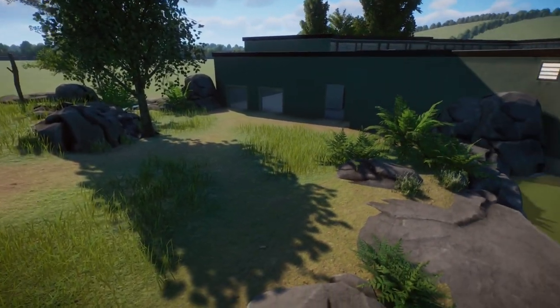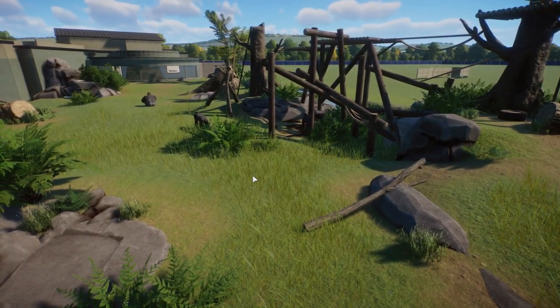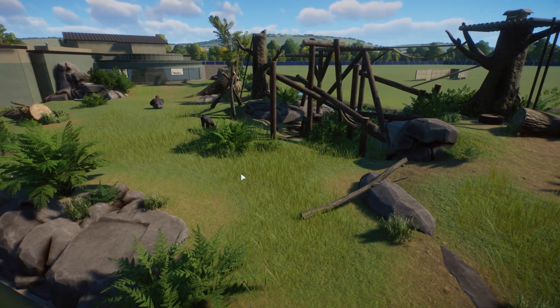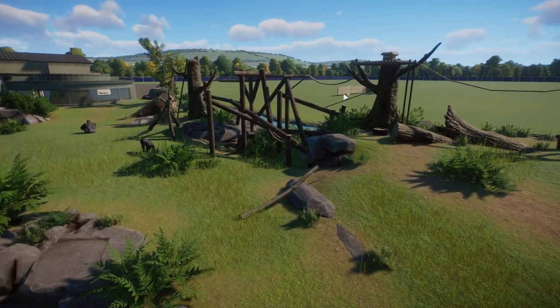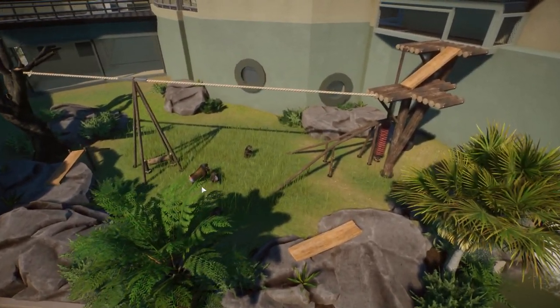It's funny because the last gorilla habitat I built was at Highland Zoo. As much as I love that gorilla habitat, when I look at this one you can see just how far your build style has evolved. It's nice from that point of view. There's an issue over here that we'll talk about at some point. Now we'll take a look at this mandrill yard from the outside.